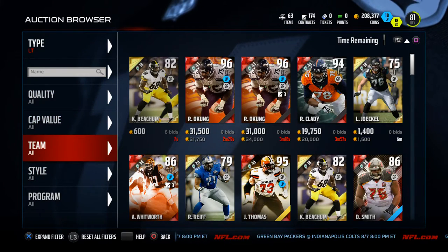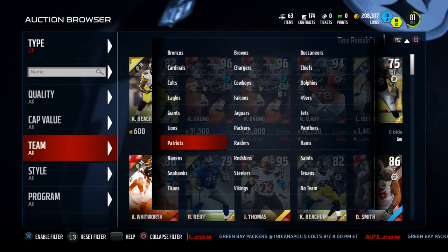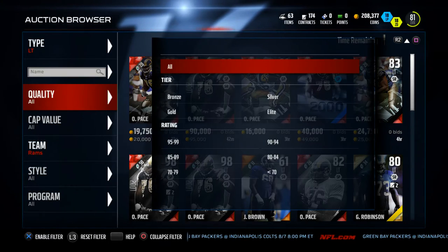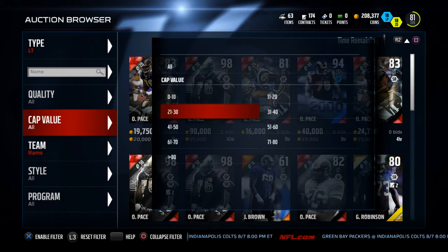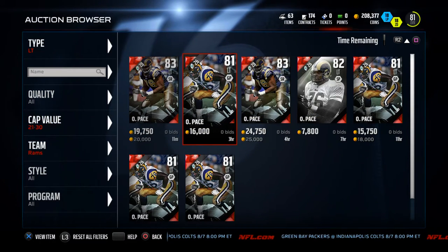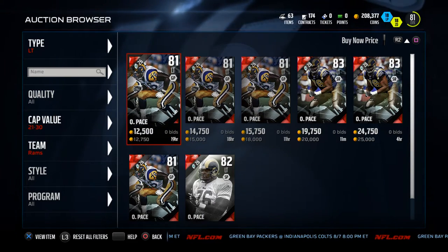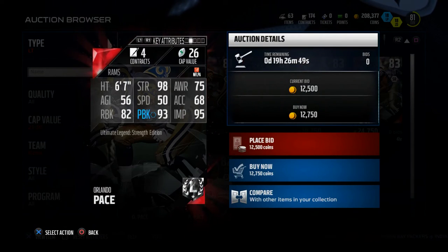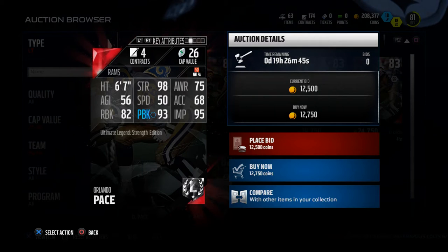I love it because you have the strategy of MUT but you can also use your own playbook and play your kind of game. The first card I want to talk about is this Orlando Pace — the Ultimate Legend Strength Edition card. It's 81 overall right now, going for about 12,000 coins on the auction house. The big thing is he has 98 strength, which is really, really good.